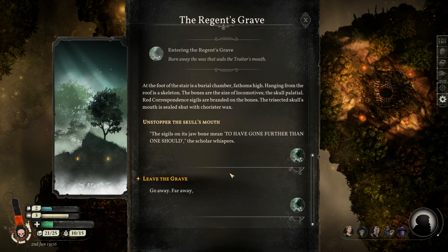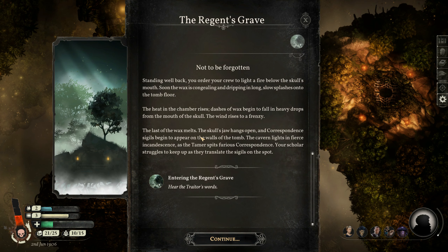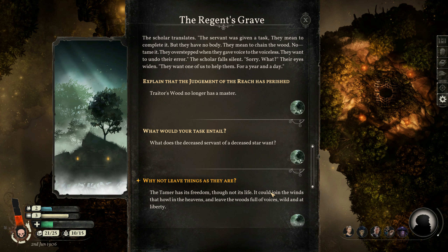At the foot of the stair is a burial chamber fathoms high. Hanging from the roof is a skeleton — the bones are about the size of a locomotive. Palatial red correspondence sigils are branded on the bones. The trisected skull's mouth is sealed shut with chorister wax. The sigils on the jawbone mean 'to have gone further than one should.' The sculler whispers, 'Let's unstopper it.' Sending the crew back, we light a fire below the skull's mouth. Soon the wax congeals and drips. The skull's jaw hangs open and correspondence sigils begin to appear on the walls of the tomb.